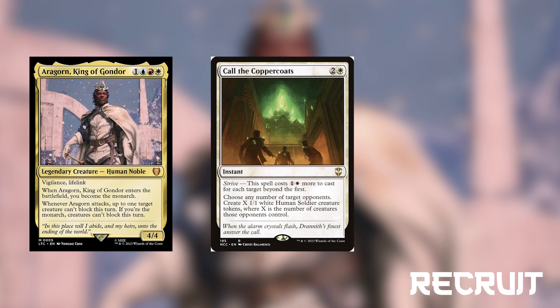Then we have Call of Coppercoats. Call of Coppercoats is an enchantment for 2 and a white that costs an extra 1 and a white for each target beyond the first. When we cast it, we get 1-1 human soldiers equal to the number of creatures target opponent controls. Since this is a white spell, we also get an additional soldier. We want to target this on someone who might be running a token deck, for example, to get tons of value.